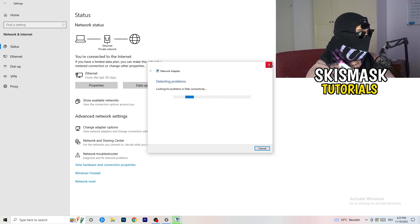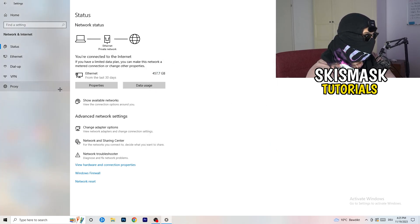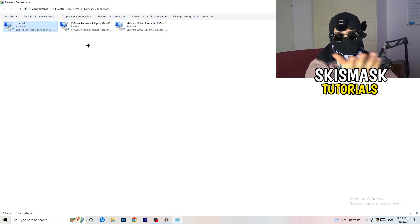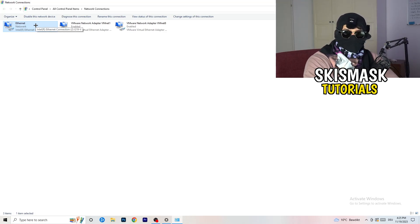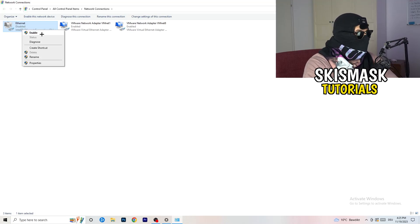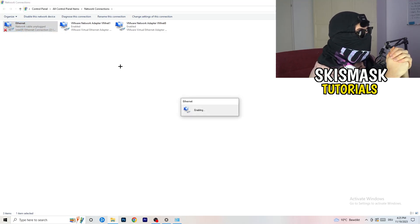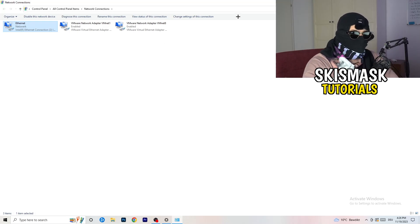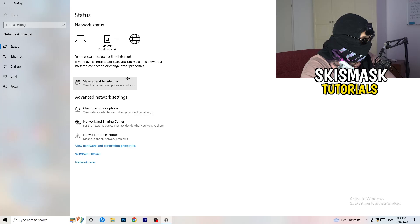Next, click on 'Change Adapter Options.' Depending on whether you're using ethernet or wi-fi, right-click your active adapter and click 'Disable.' This will disable your internet connection on the PC — note that you need administrator mode for this. Wait about 20 seconds, then right-click again and click 'Enable.' Wait for it to reconnect before continuing.